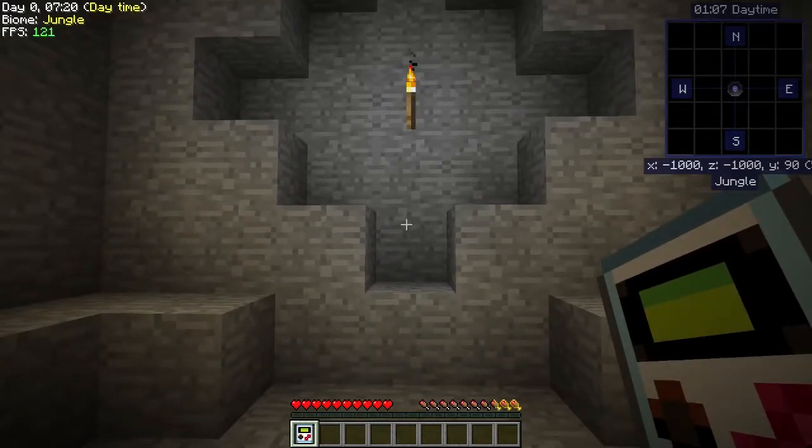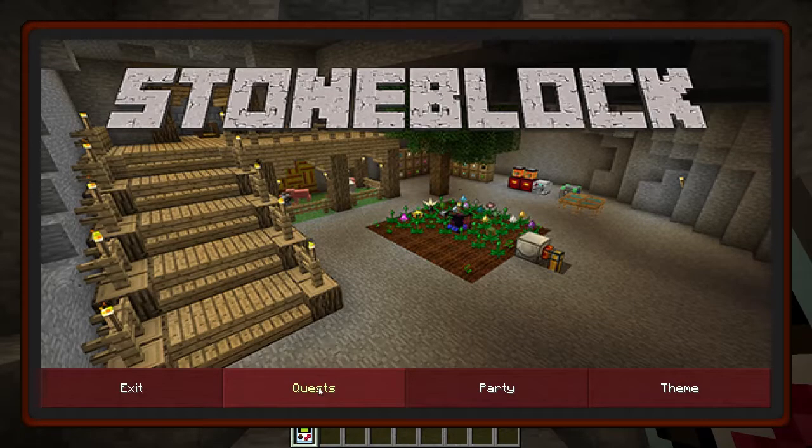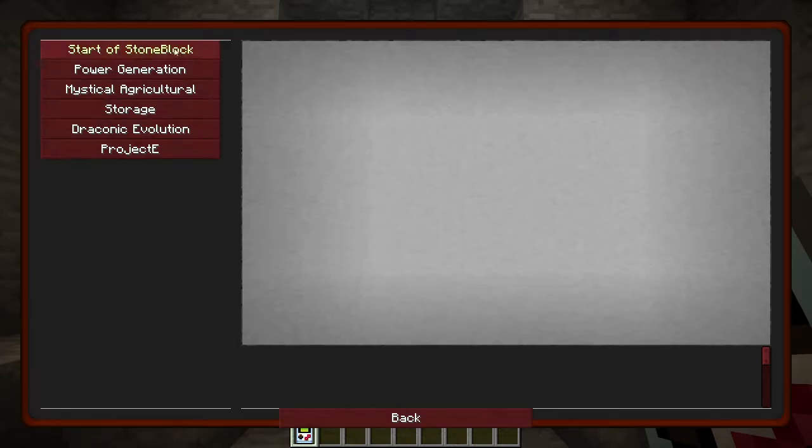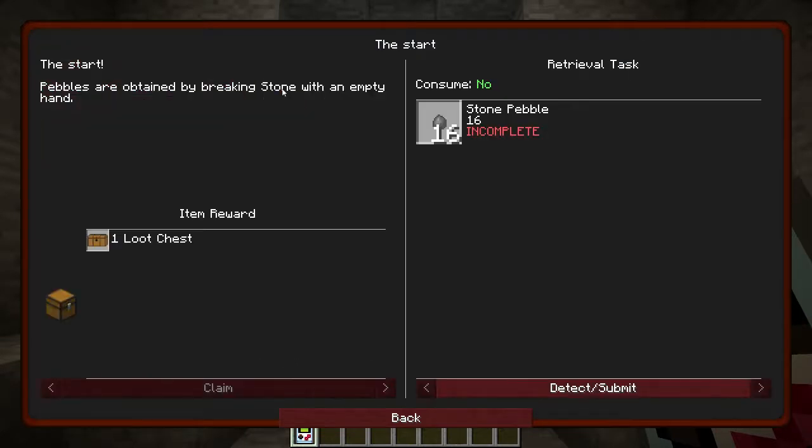Let's sort of get started. We have our little Gameboy here for the quests, so we can open this up and take a look. You can see the different sections: Project E, Draconic Evolution, Storage, Mystical Agriculture, Power Generation, and Start a Stone Block. I'm pretty sure this is the one we want right here. Welcome to Stone Block - here's some quests and how to get started. The start pebbles are obtained by breaking stone with an empty hand.